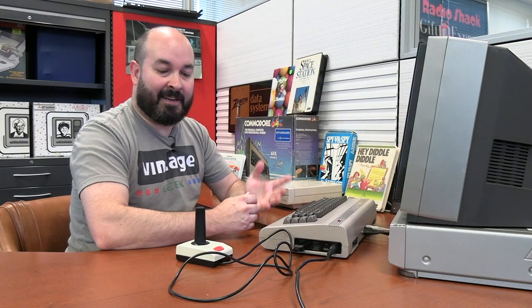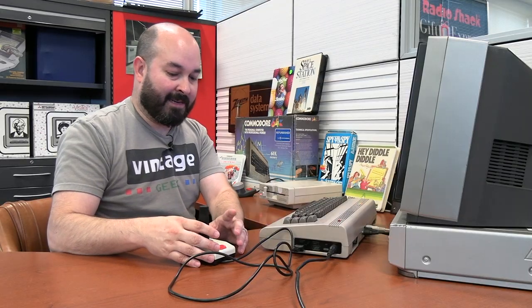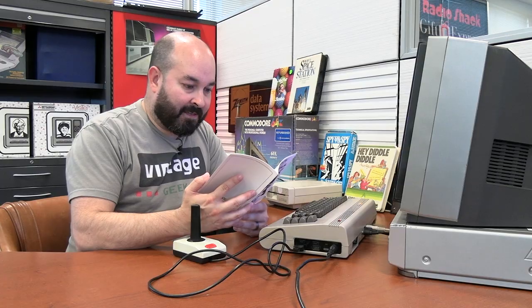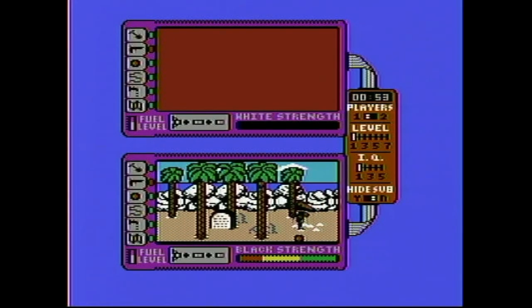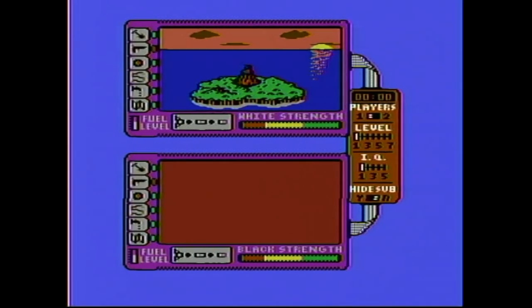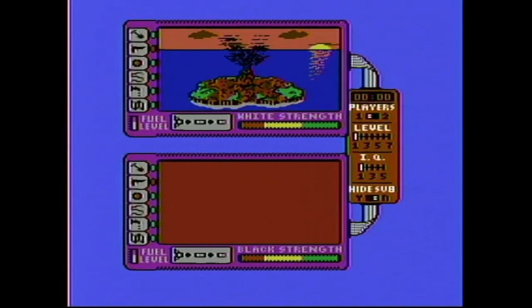I only have the one joystick today so we're going to do one player mode, level one. At least I can move around. The question is, why is my joystick not doing anything? Looks like I just died — I've accomplished something. Where's this guy going? Is he going to escape the island? Looks like he just picked up a missile. Things have really, really taken a turn. That's one way to defeat the enemy — just destroy the entire island.